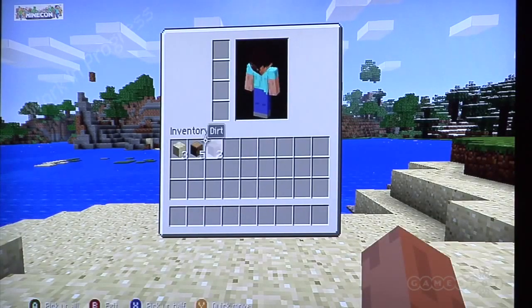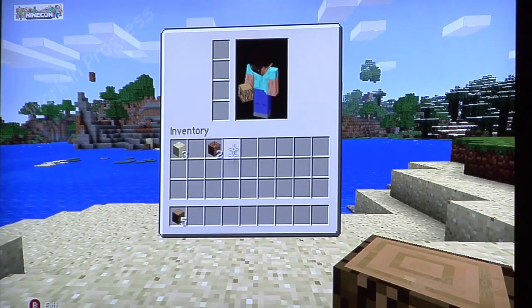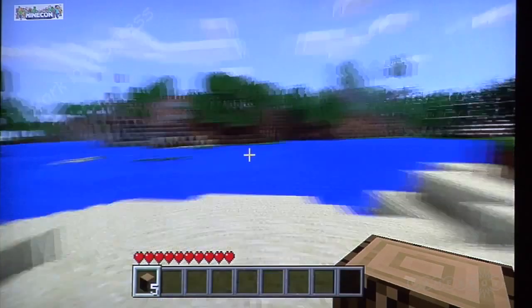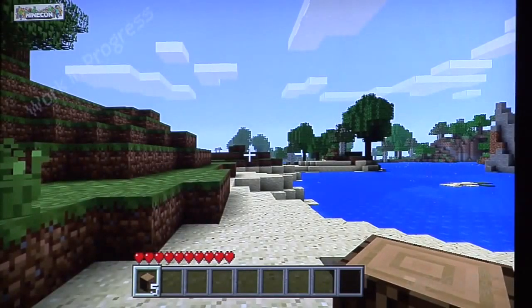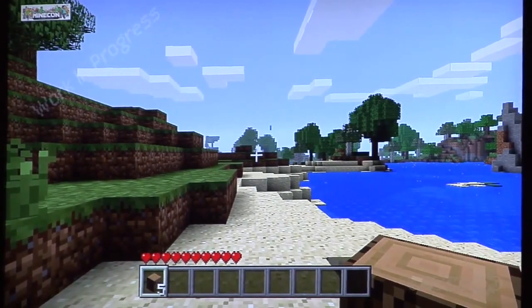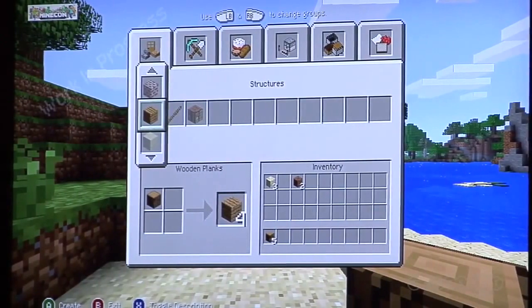That's one of the things we thought was through to also make it a lot easier. The other thing we've got here is a 2x2 crafting table. Do you have enough resources? Perfect. This is one of the things we're really proud of. 4J and Mojang did a great job and they brainstormed the system on this. If you press the X button, it brings up our crafting system. You can see it's quite different than you've seen before.